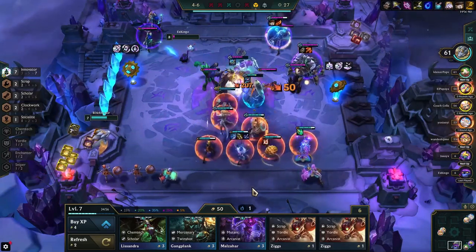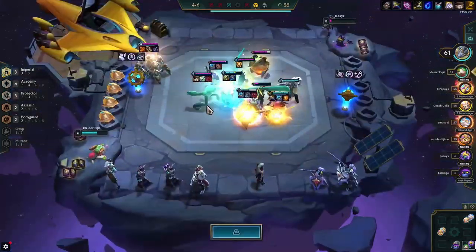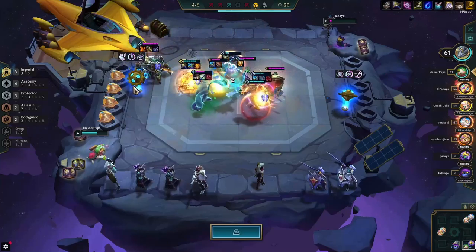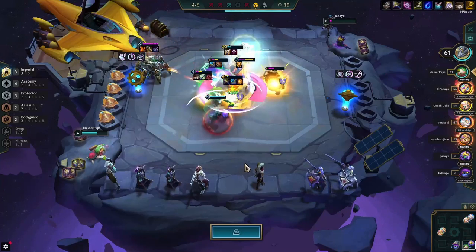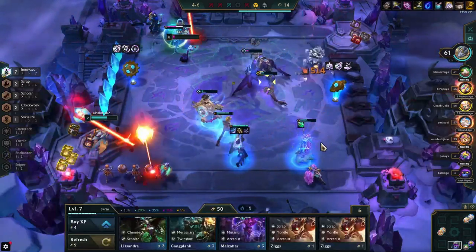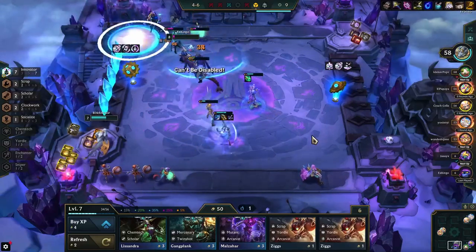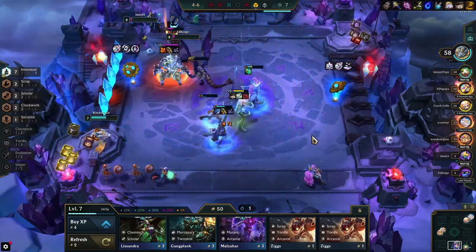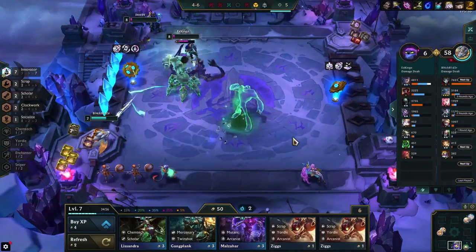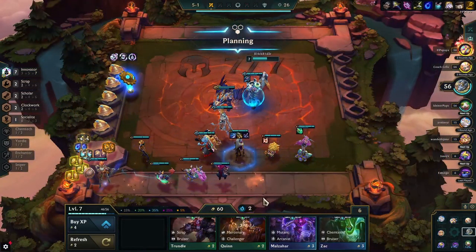For the third augment, we got a Windfall — which would have been nice, it's 45 gold now which is absolutely insane, especially if you get it as a last augment. But we took the 3 Loaded Dice, which are always nice — because we wanted to go for a 3-star Jhin, remember? Loaded Dice should help with that a lot.